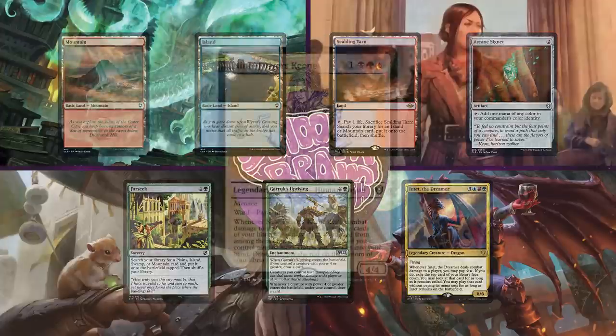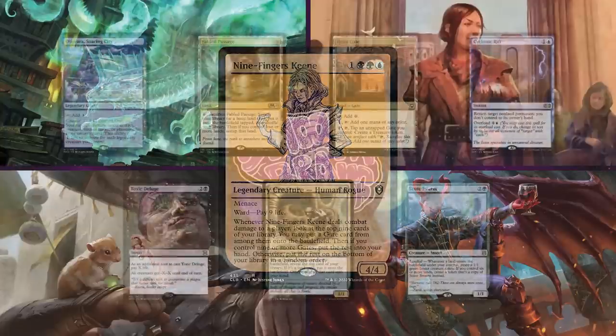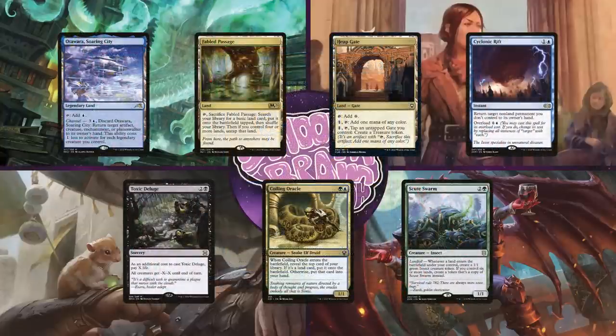Next up is Cameron on Nine Fingers Keen. This Sultai deck is focused all around the Gate land type, hoping to flood the board with a ton of Gates and use them in cool and powerful ways to win the game. His starting hand has Otawara, Sword in City, Babel Passage, Heap Gate, Cyclonic Rift, Toxic Deluge, Coiling Oracle, and Scootswarm.